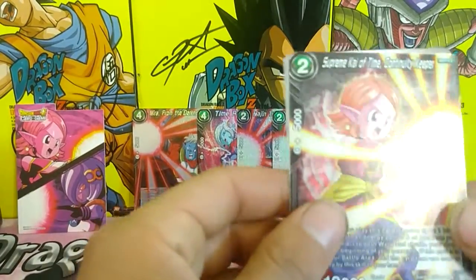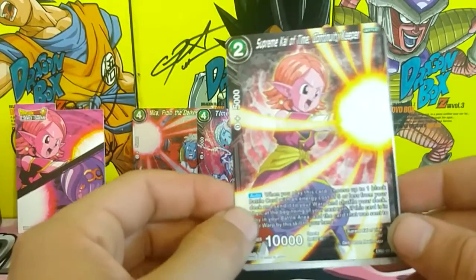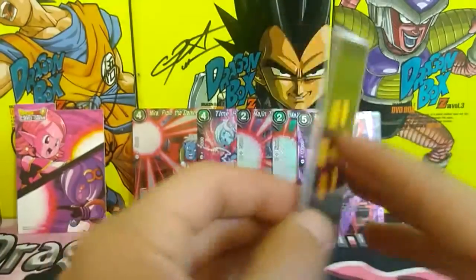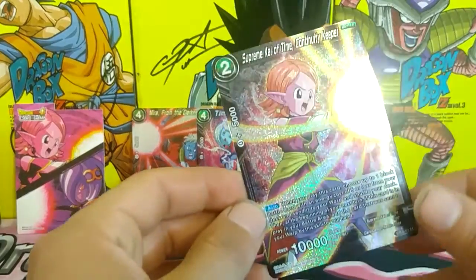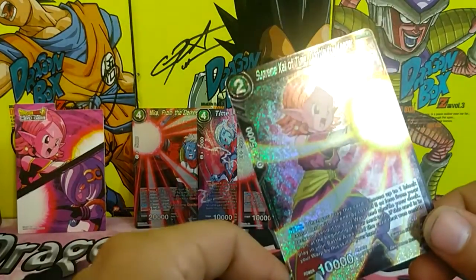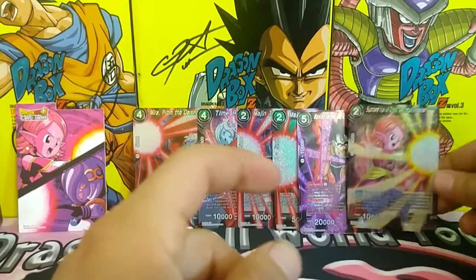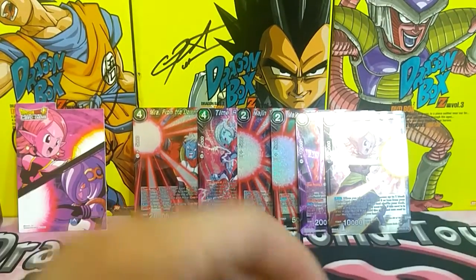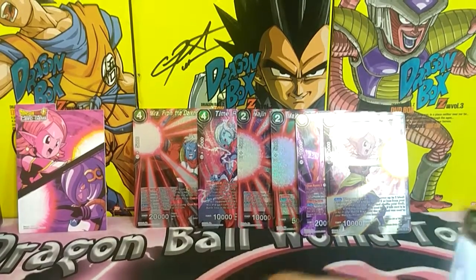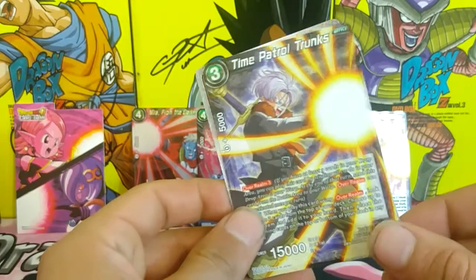If you haven't played Xenoverse or Dragon Ball Online, you don't know about these characters. These are from the Dragon Ball timeline — around Age 1000 — with characters like Towa and her army and Mira. Here's the foil version of Supreme Kai of Time. Dragon Ball Online started this story, but it got shut down. Apparently Akira Toriyama created the Xenoverse story, so it actually is canon as far as I know.